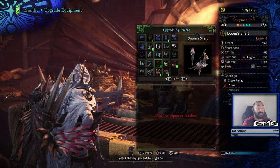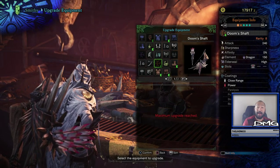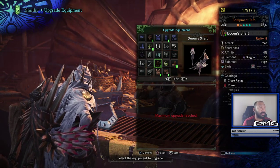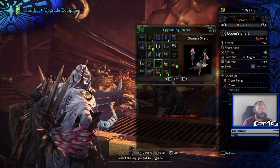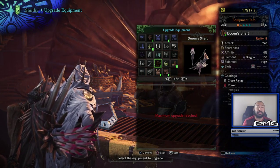Now let me tell you what Elder Seal does. Based on the actual level, it will determine how effective your particular weapon is. But when fighting specific bosses, they have a specific effect. When you're fighting Kirin, the low lightning pony, it reduces the level of its enraged lightning phase, which hardens its skin — basically making it a little more fragile and reducing the lightning aura.